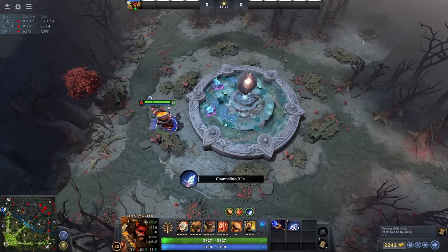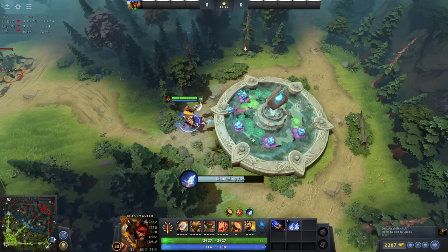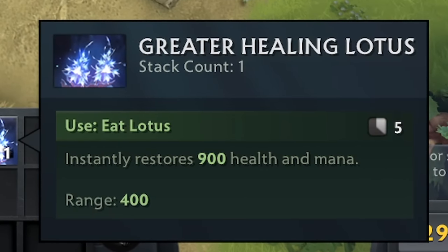Three Lotuses can be combined to create a Great Healing Lotus, which grants 400 health and mana. If you combine two Great Healing Lotuses, you get a Greater Healing Lotus, granting 900 health and mana.